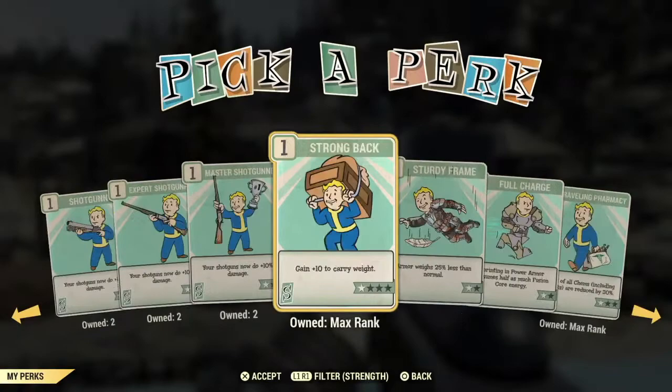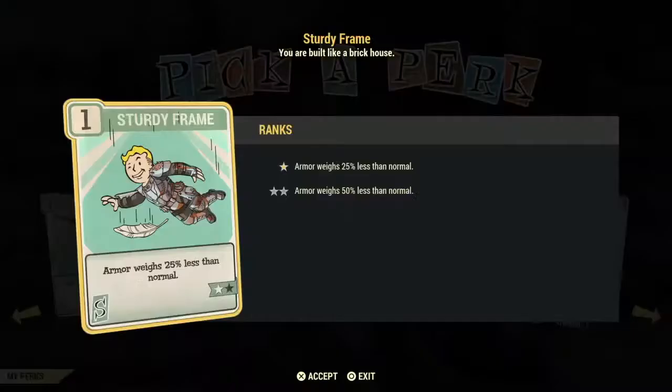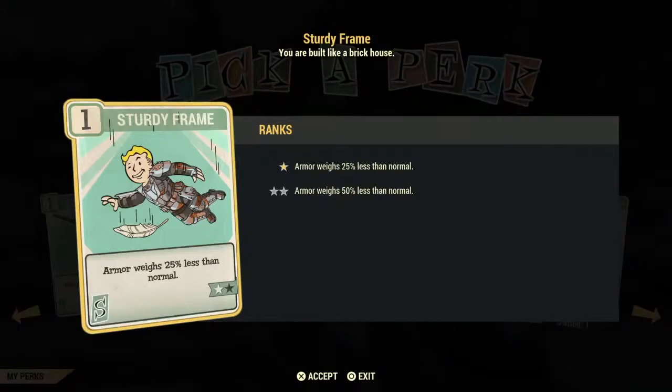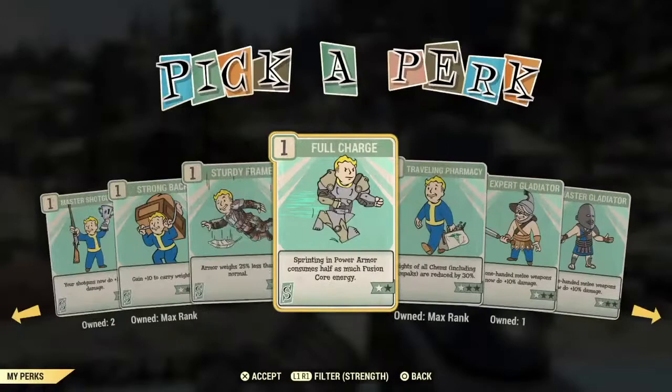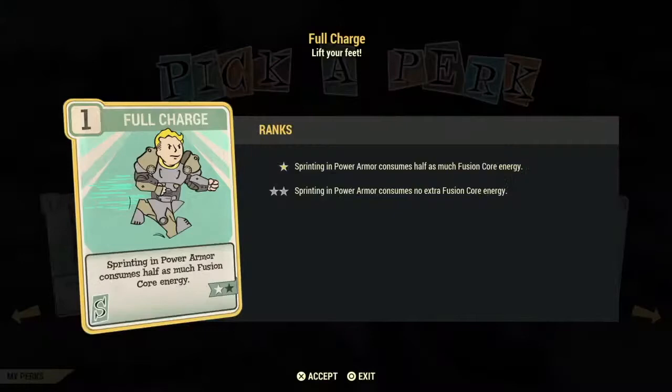Full Charge is helpful if you spend a lot of time in power armor — you consume less fusion core while sprinting. It might not be one of the first cards you grab, but if you find you like staying in power armor and you're always running out of fusion cores, it might be helpful. Traveling Pharmacy is probably one of the most important cards to have because it's another weight card — a stimpak weighs about a pound each, so carrying 30 is 30 pounds. As a bloody build I still use this card. This one is a good investment.